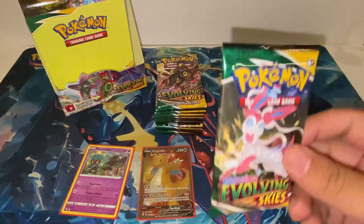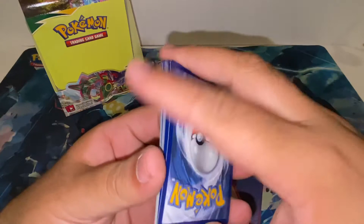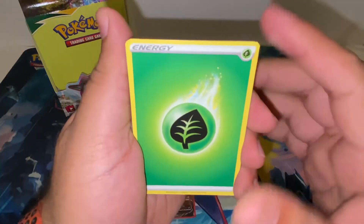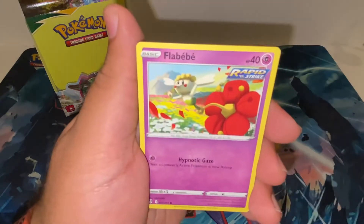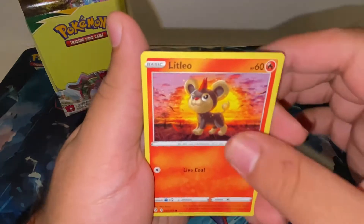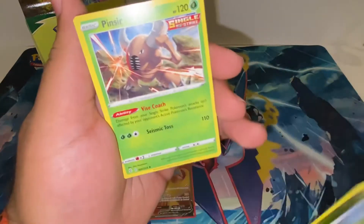Next pack: Grass Energy, Gordie, Zoilus, Nuzzleaf, Flabébé, Swablu, Litleo, Chinchow, Dino, reverse Flapple, and a Pinsir.